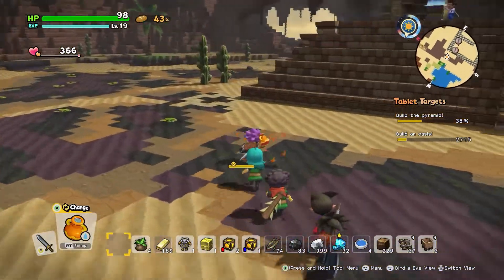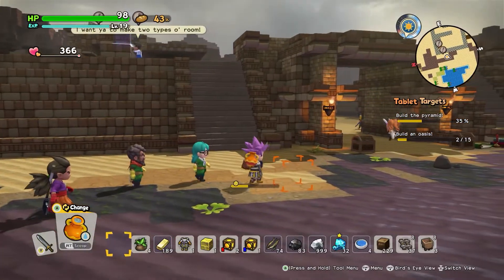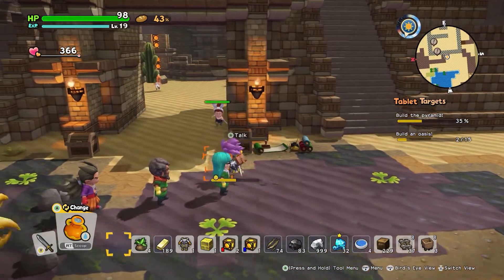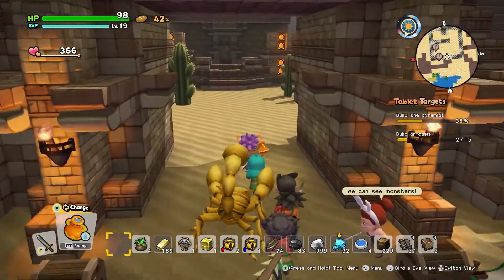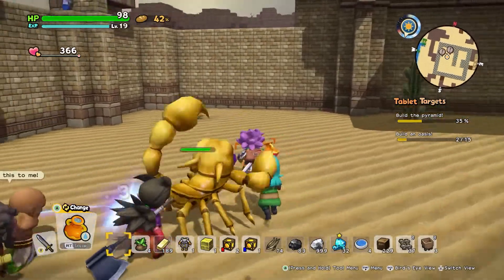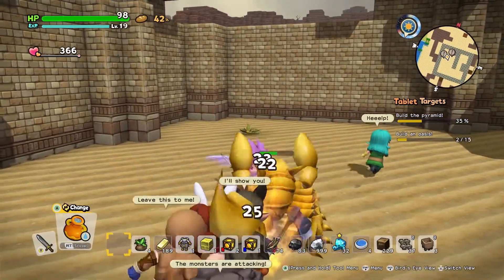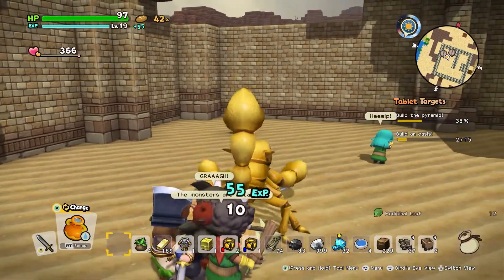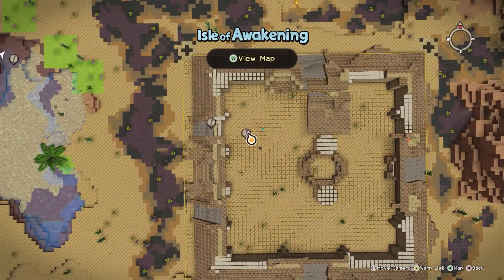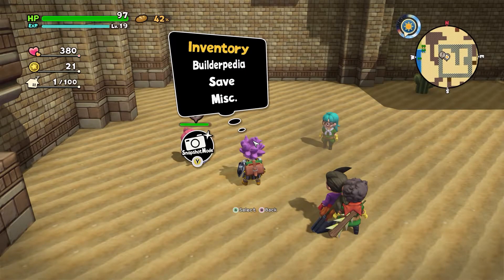Wrigley's busy doing his thing. They're busy up there — that's looking great. We've got a couple of things we've got to go build inside here. Oh my goodness. So we've got some building to do. What do we want to look at?